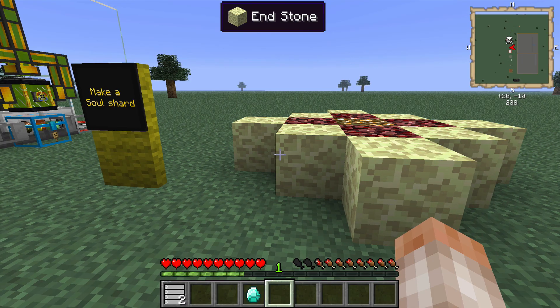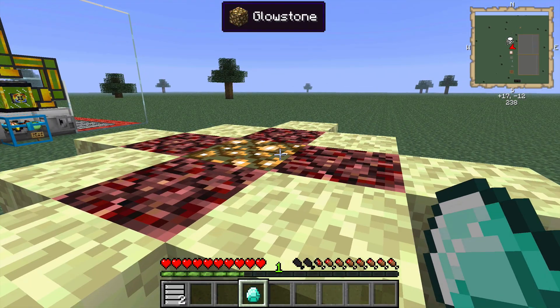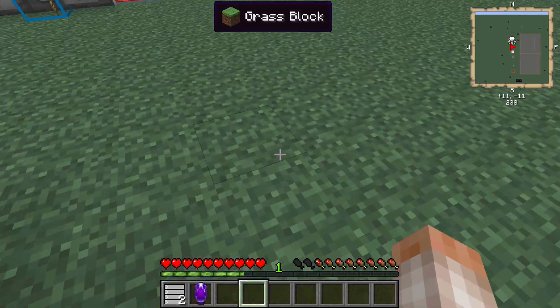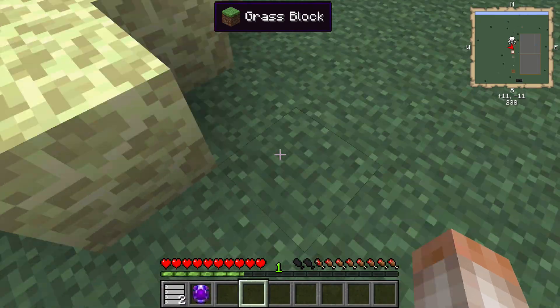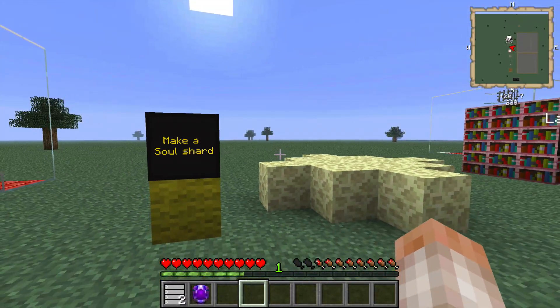Next, you'll want to make a soul shard — actually, you'll want to make two. Just make them now; it'll be easier. Go ahead and grab a diamond, put some endstone, netherrack, and a glowstone in a pattern like this, and right-click on the glowstone. That'll spawn a soul shard. The soul shard will be at tier 0, but we'll go ahead and use that in a second. Make sure you make two.